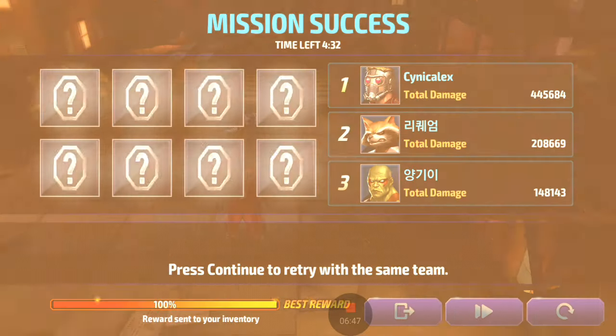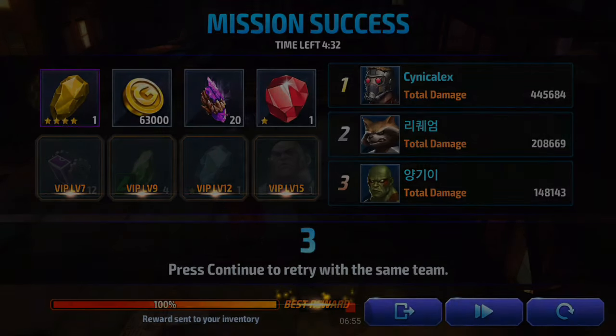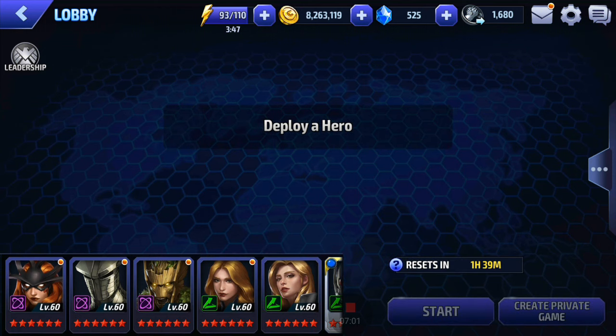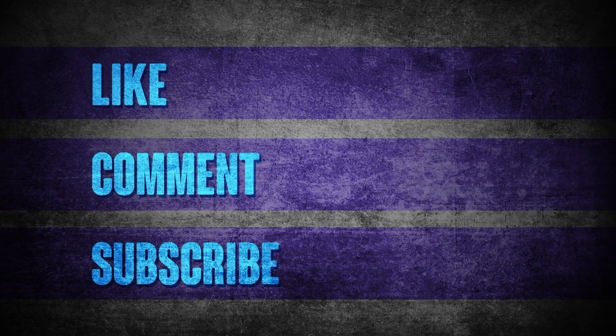So, there you guys have it — a quick video showing you how to scumbag your way to top gold and top reward. 20 debris and 63,000 gold. New players, do it up — get yours. Man's got to eat. Hope these tips have been helpful. If you like it, I'll see you again tomorrow. Take care. Bye.